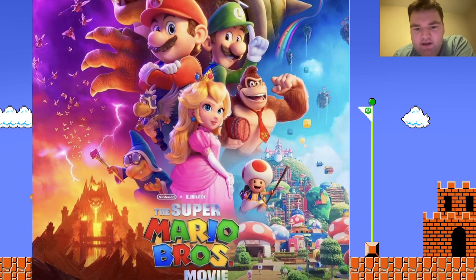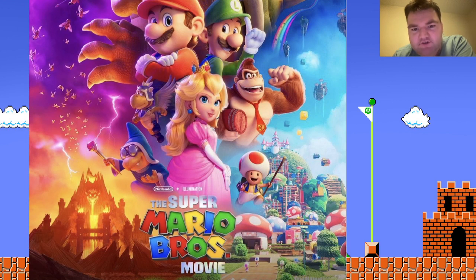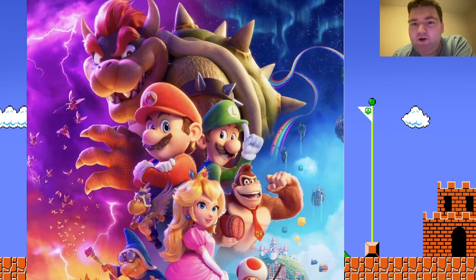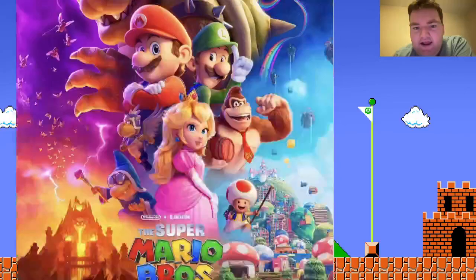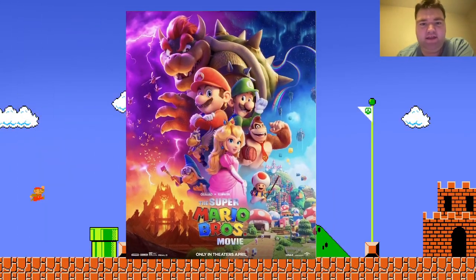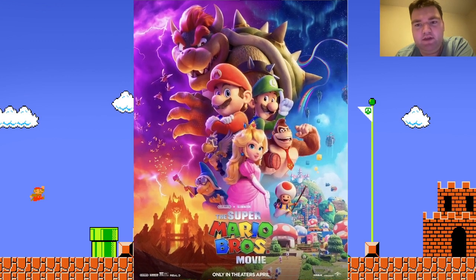Then you go to the good guy side, which looks very neat. You have the Mushroom Kingdom, which looks great, Peach's castle, Toad, Donkey Kong — all the heroes. Love how we're getting the Mario Kart tease with Rainbow Road. The sky looks great. I really like the color for this movie, and I think it kind of shows you what it is — it's going to be the Mario movie. We're going to have some fun and explore these different lands.